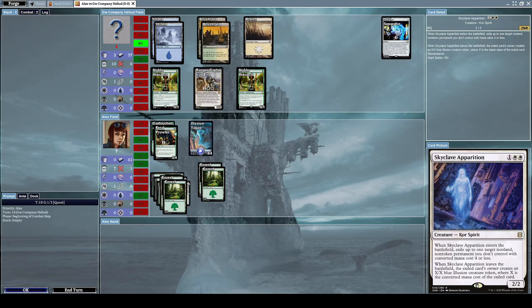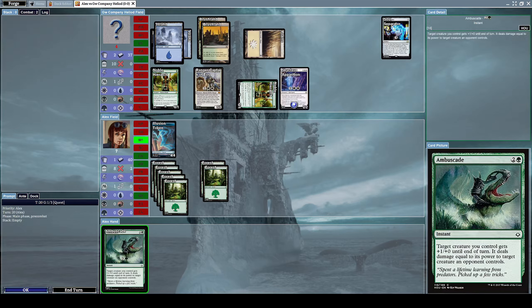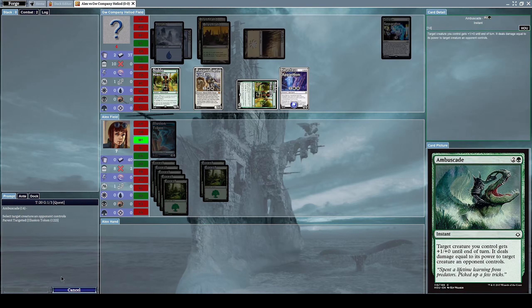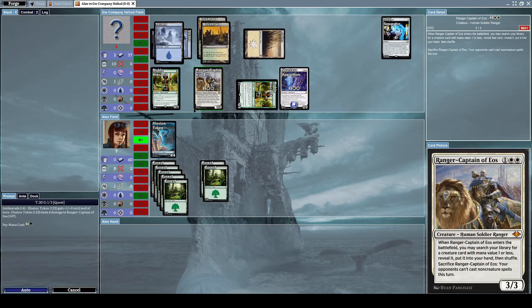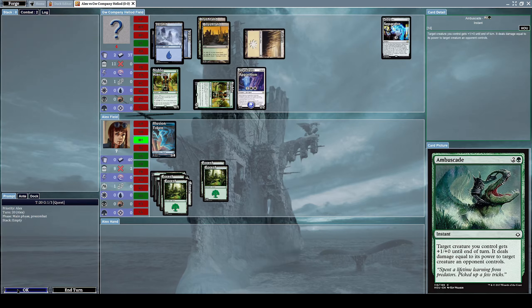Let's end our turn. Now we have an Illusion token on our side of the field, and he summons another Skyclave Apparition. Let's use Ambuscade on our Illusion token to destroy his Ranger Captain of Eos. Now let's alpha strike him.